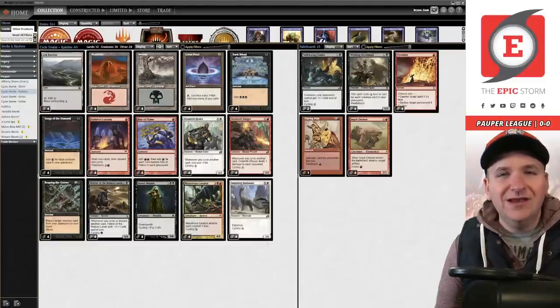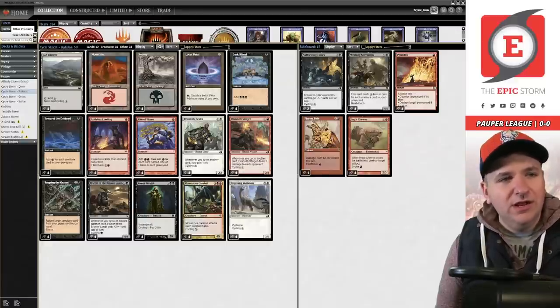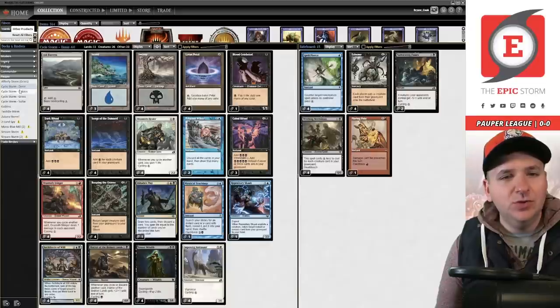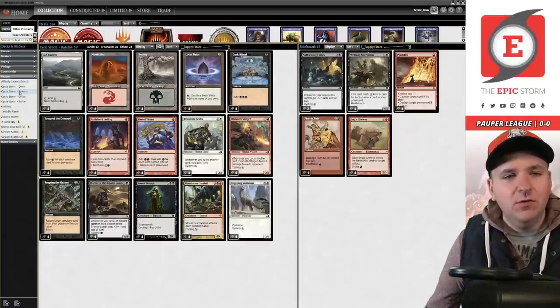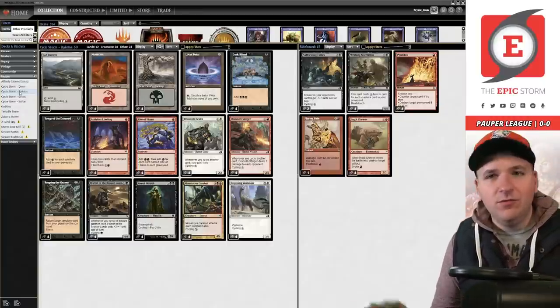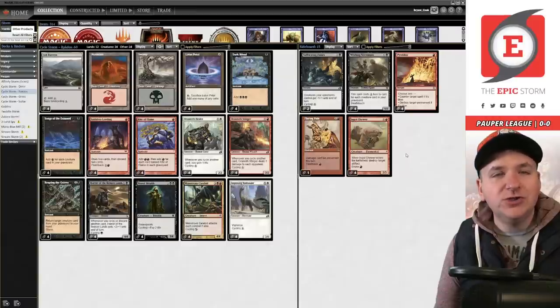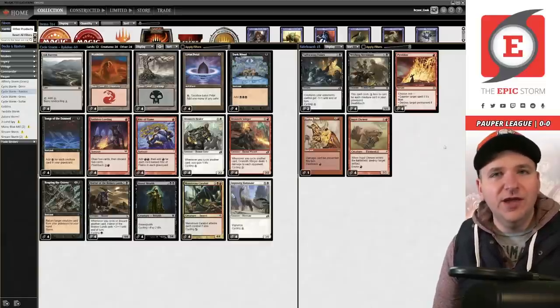Not needing a dead card like Blood Celebrant is great. I've really been down on Cabal Ritual recently — I've even thought about going down to two in this list. Getting two of all Ritual threshold in an aggressive metagame has been a challenge. I'm interested in trying this out today. Anyway, I'm just going to hop in and start playing some magic. I hope you enjoyed this Rakdos turbo quad laser cycle storm adjective video — see you in the first match.